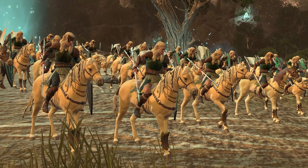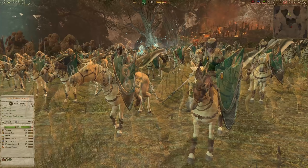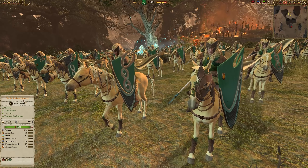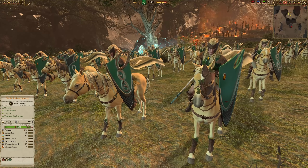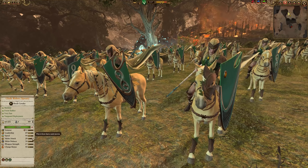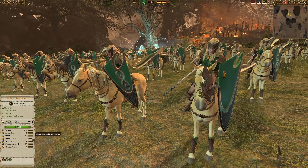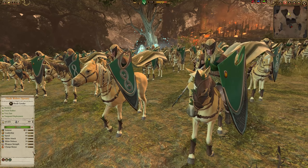Glade Riders with Spears, a more swift choice of Wood Elves melee cavalry. Glade Riders with Spears are very similar to Glade Riders with Bows — they can hide in the forest, Vanguard deployment, all that stuff. They have similar stats, but instead of a bow, they have a spear and a shield, so they've got some protection from missiles, a little bit more melee defense, and they can hit a bit harder on the charge.